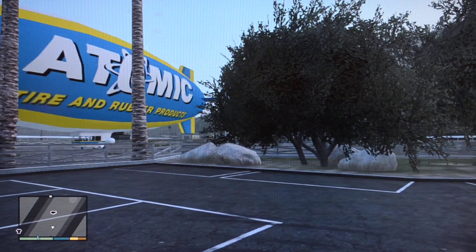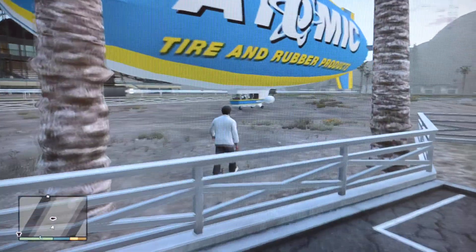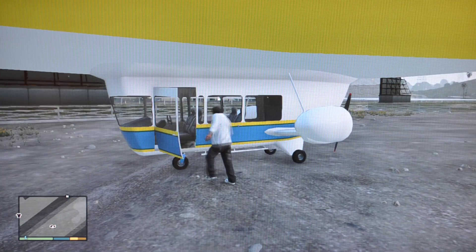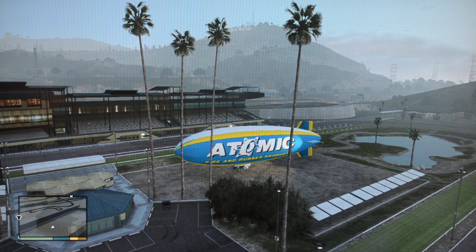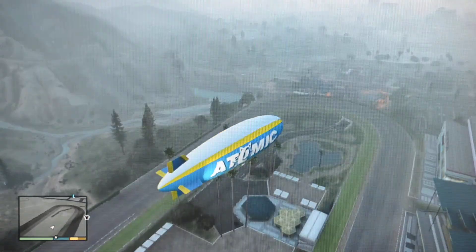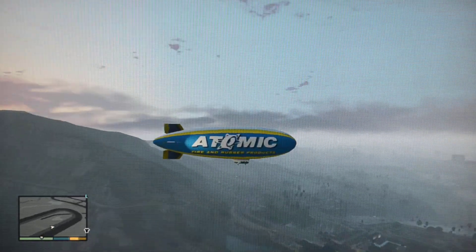Hey there, ladies and gentlemen! I just punched in my atomic blimp code — my first time ever going to try out this blimp. Tire and rubber company products brought to you by Atomic Blimp Company. Let's see what we do here. Big old blimp — we get in just like a regular vehicle. Your left stick is your movement, and the accelerator seems to be the up button. Oh Nelly, we are in the air!